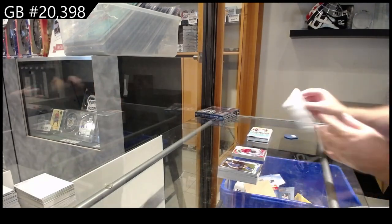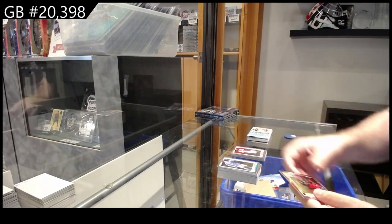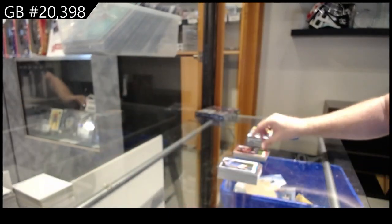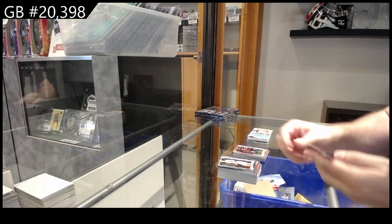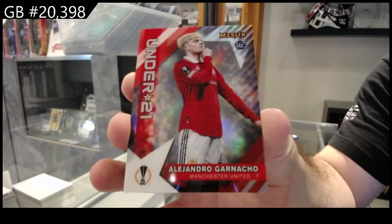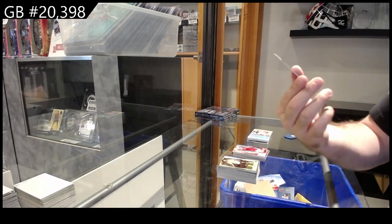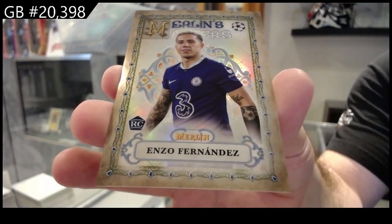I love the thickness of these cards, they're such a nicely designed card. Rookie of Magasa, rookie of Calamundo, and a refractor of Leo. We've got an under-21 Garnacho. We've got a Fernandez.